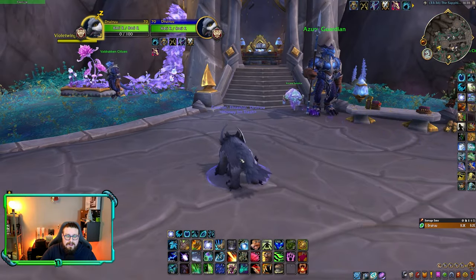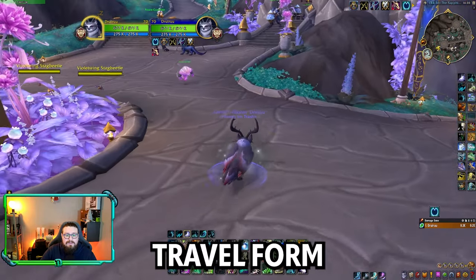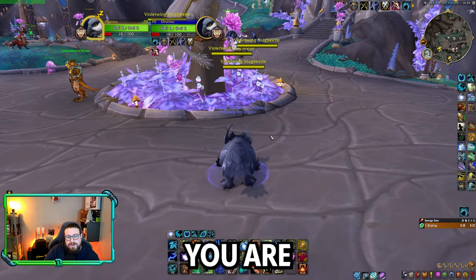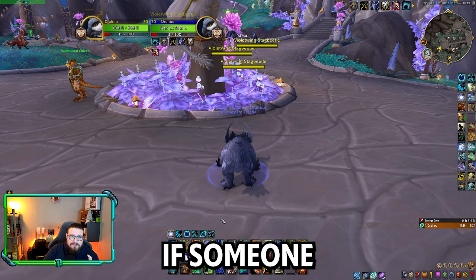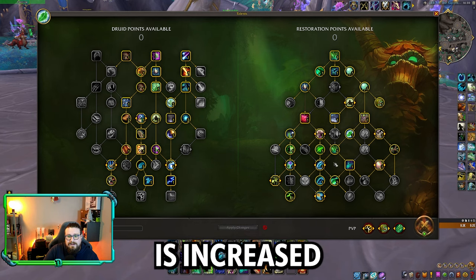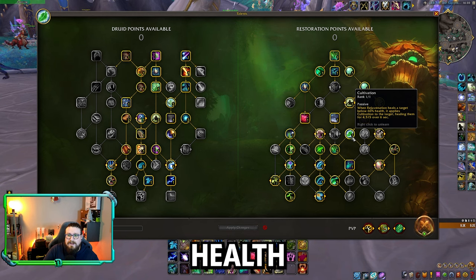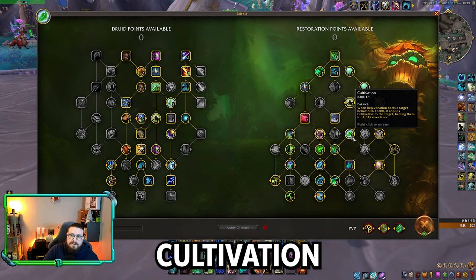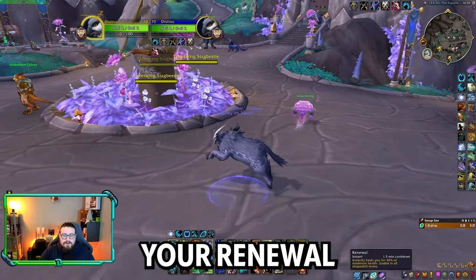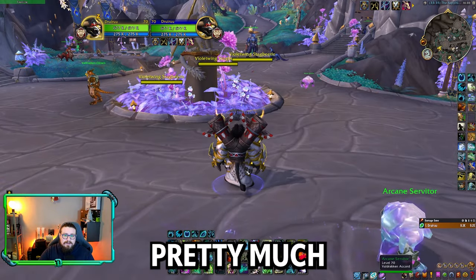If you are trying to get away, don't forget to use Travel Form and Wild Charge to escape as well — basic tips for when you are getting trained. And if someone is getting very low, don't forget to use Regrowth mainly, because Regrowth healing is increased if they are under 60% health — it will also put Cultivation on them, which is very good to know. And don't forget your Renewal on yourself if you are getting trained — a very good self-heal. That's pretty much the rotation.